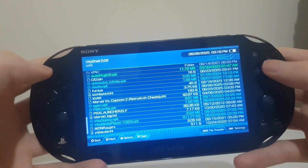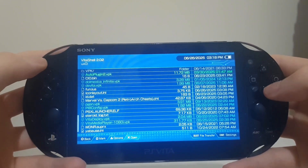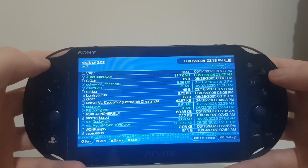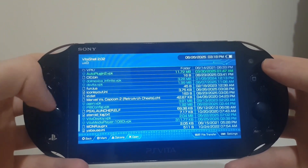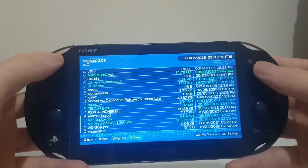Now that you're back on Vita Shell, you just have to locate wherever you installed Auto Plugin 2 and basically install the package. I've already installed this. If it gives you a message saying it requires extended permissions, just click X and it should be installed onto your live area.